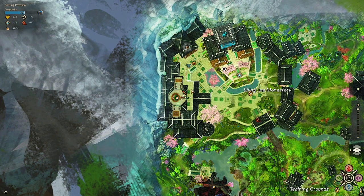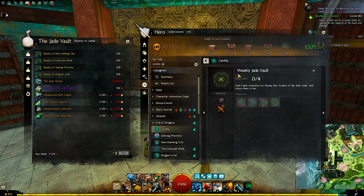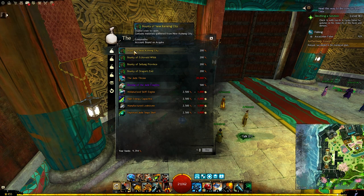The imperial favor vendor can be found inside this building, which is close to the Monastery waypoint. After we finish the weekly Jade Vault achievement, we can buy items from the vendor.